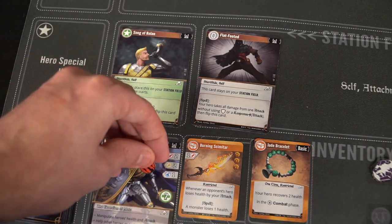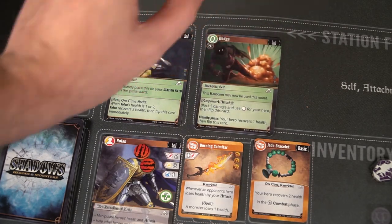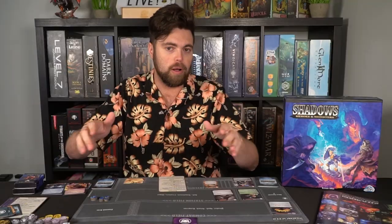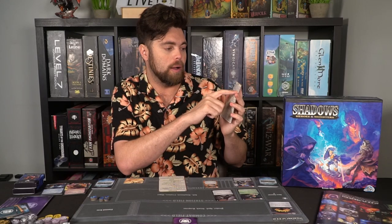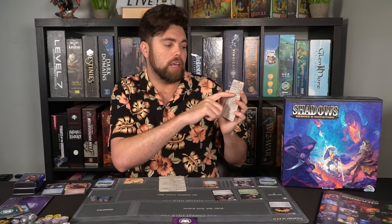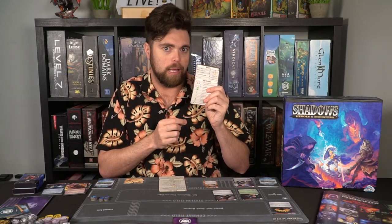Once the game is over — based on victory points or defeating the third monster — you check who has the most, and they win. There are tons of cards and things to do based on what you have in hand. Combat flows back and forth: I play my ones, you play your ones, I play my twos, you play your twos, and so on. The monster responds after each attack. If you down players or monsters, you get rewards, listed on the back of your round guide. A symbol chart on the guide also explains how cards work.